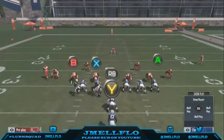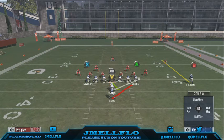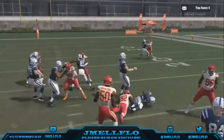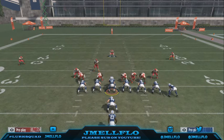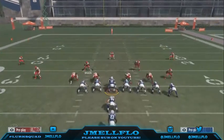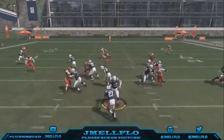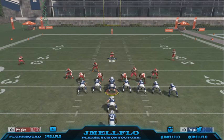Do not base align — it messes up the run fits. I recommend having auto flip turned on and learning how to set these blitzes up from both sides. From the right: base align, pinch your d-line, crash to the right. From the left: base align, pinch your d-line, crash to the left. Once you learn how to set up blitzes from both sides, turn auto flip on — it sets your defense up to win the run. This is how you slow down the run.